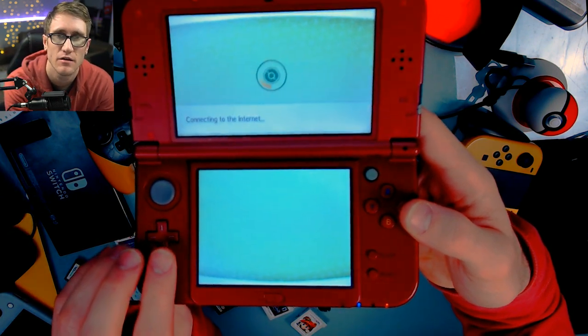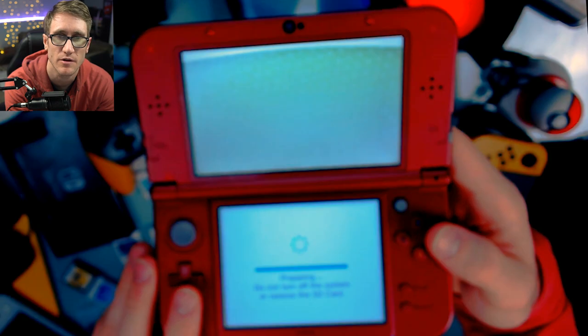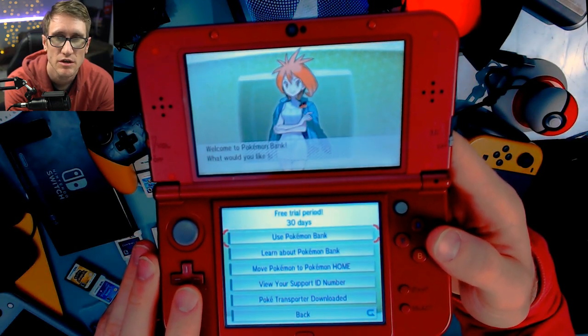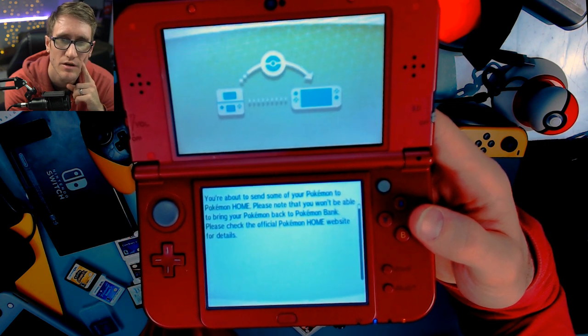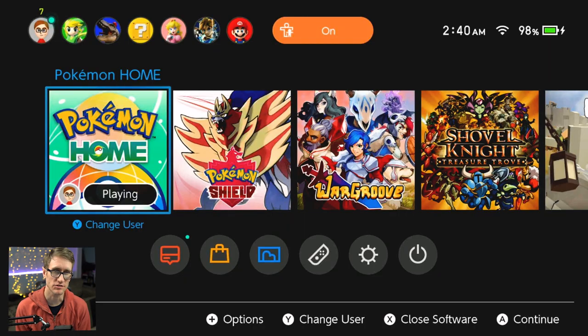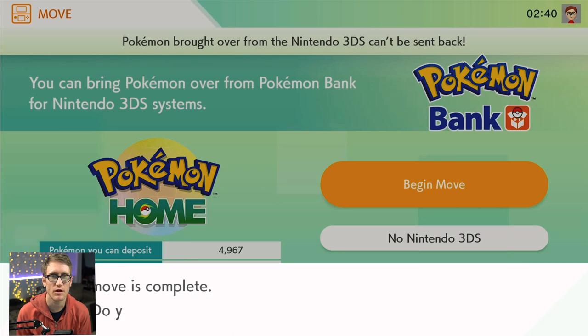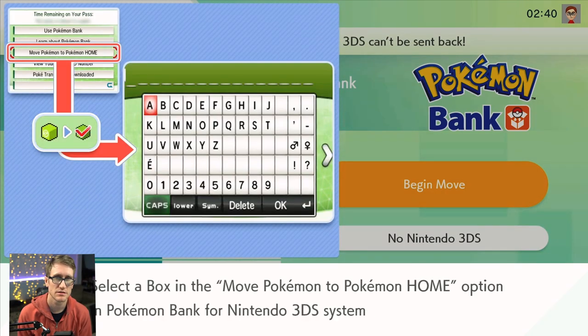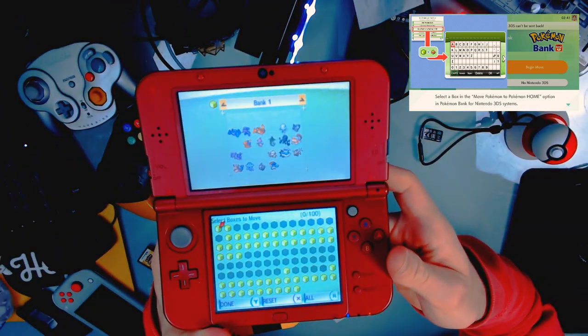Now that we're in here, this is what we're going to do. We've got all the boxes in the bank that we want. Let's move it over and finally do Pokémon Home. You can see here there's a new interface — a new section that says Move Pokémon to Pokémon Home. You're about to send your Pokémon to Pokémon Home. Please note you won't be able to bring them back. We're over here on the Nintendo Switch now. Click Begin Move. I'm going to select all the boxes by hitting R — I've selected all my boxes.